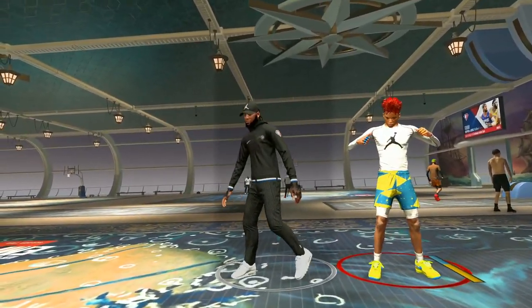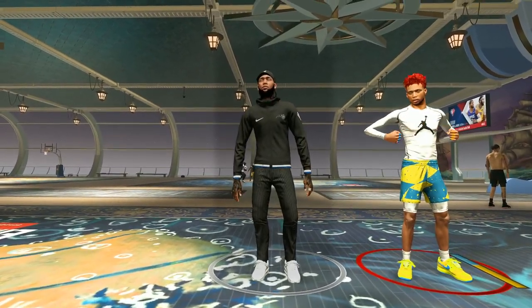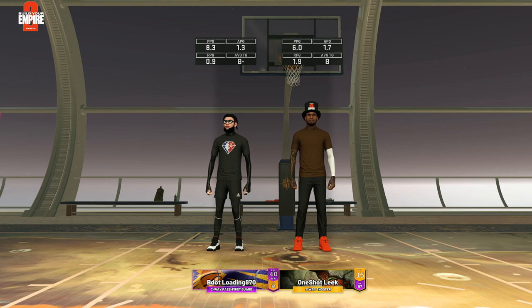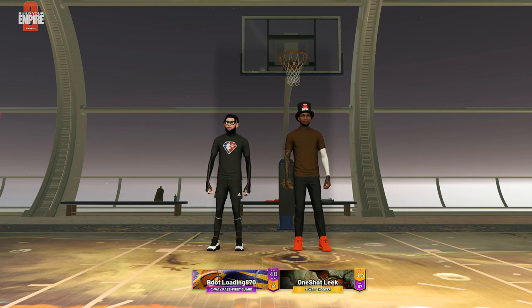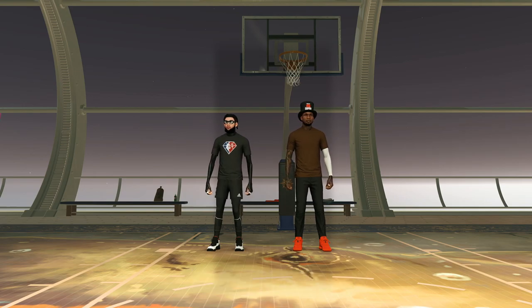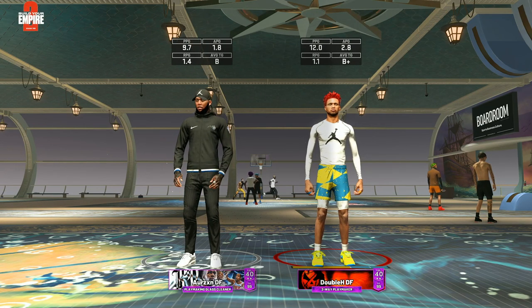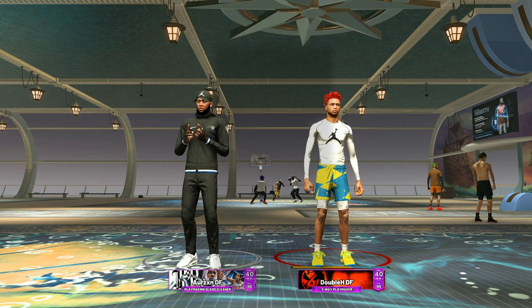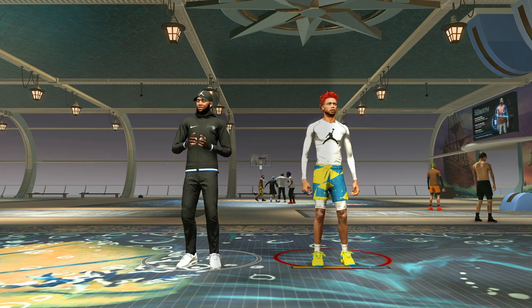All right, we are in a game finally. Apparently the dribbling is completely patched. We're playing a two-way pass first guard and a two-way shooter, so two two-ways. We're gonna see how slow the dribbling actually is in-game when you left-right, and how much better the other dribbles are now. I think this is gonna be a W patch — I think this is gonna make our builds way better, because the play shot defense... oh my god, our defense.